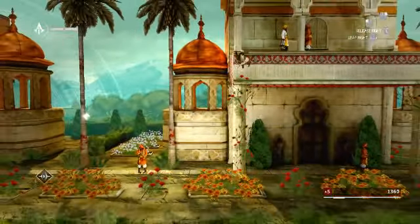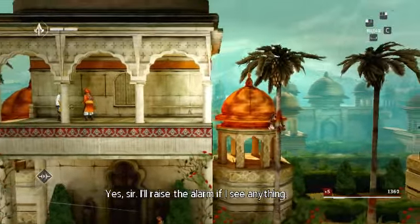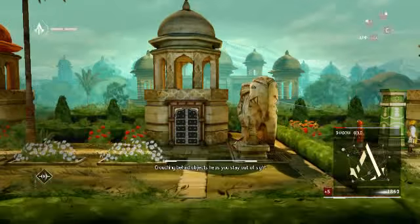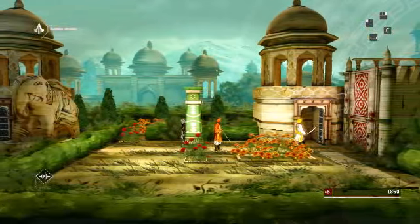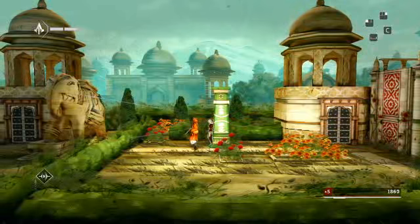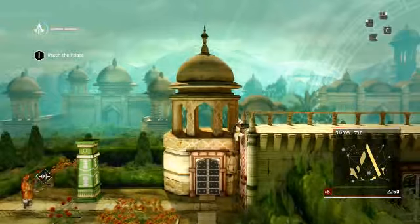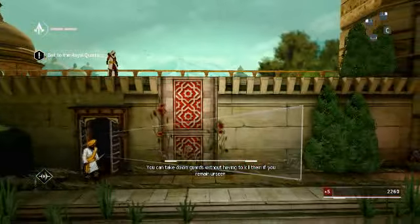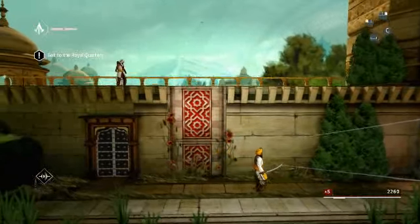There are also extra abilities available in this game, like looting the guards. This language is kind of similar to the Hindi language - palace guards. That's not a non-lethal takedown - that would make my life easier.